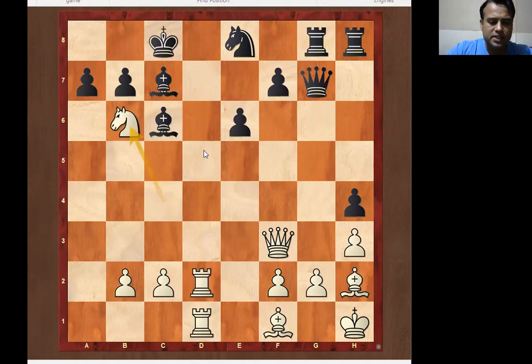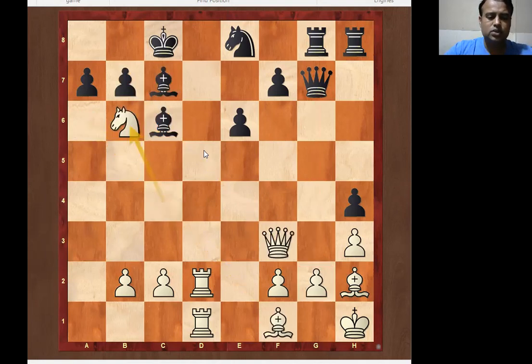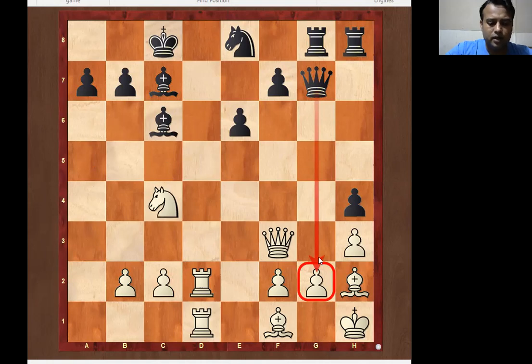Knight b6 — if it takes here, bishop takes b6, then queen takes c6, knight c7. There is one variation: b-takes c6, then bishop a6. As discussed, knight b6 was the only move here leading to a win. You need to calculate three variations: one is a-takes, second is king b8, and third is bishop takes b6. As I discussed, take your time whenever solving a puzzle — find out which is the best move, and for each variation calculate at least five moves.